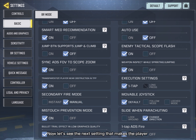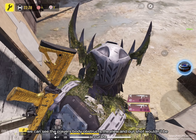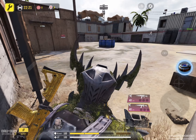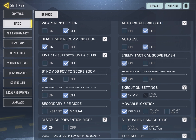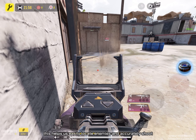Now let's see the next setting that makes the player transparent near the walls or corners. We will turn it off first and see the difference. We can see the player's body obstructs the view and our shot wouldn't be accurate. Now let's turn it on and see. We can see that as soon as the player hits a wall or a corner, the player's body becomes transparent and the view is clear. This helps us easily locate enemies and accurately shoot.